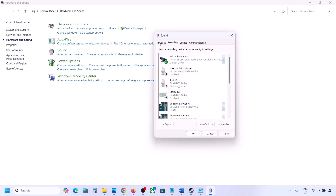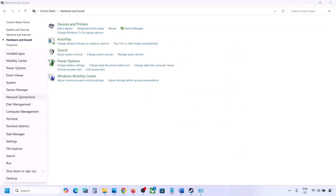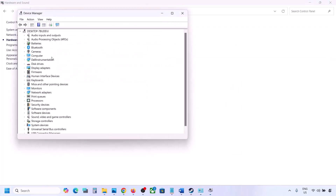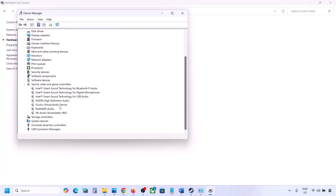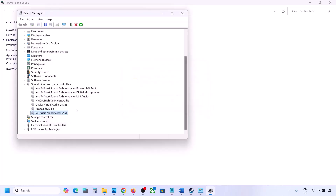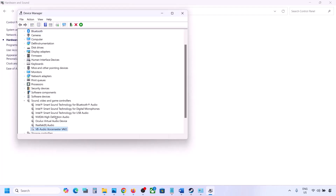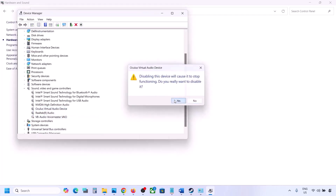You can also do this in Device Manager. Right-click the Start menu and go to Device Manager. Expand Sound, Video and Game Controllers. I am using Realtek — the rest I'm not using, so right-click and disable them. You can always enable them again by right-clicking and selecting Enable.